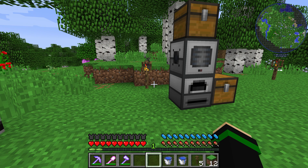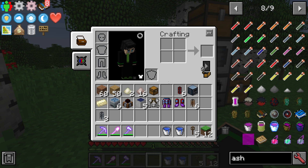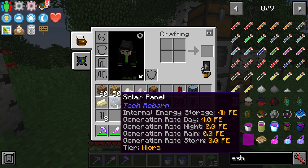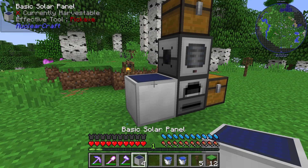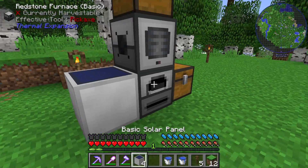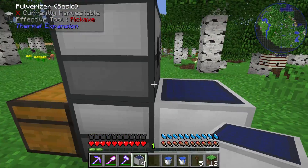In order to get power for the Thermal Expansion machines, if you're using a mod pack, you have a number of options. It's really convenient because you usually have options like NuclearCraft solar panels or Tech Reborn solar panels — these are my two personal favorites. Basically all you have to do is hook them up to the machine and it will power it, albeit slowly sometimes. You can hook it up to the Pulverizer and it'll work the same way.